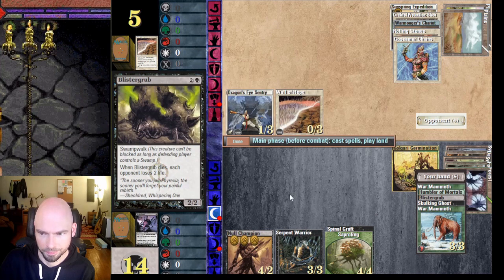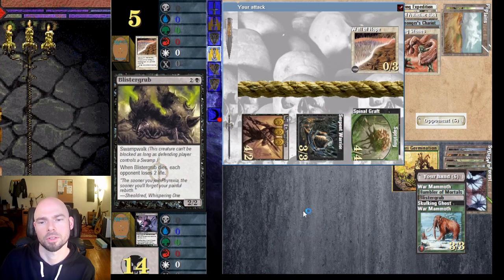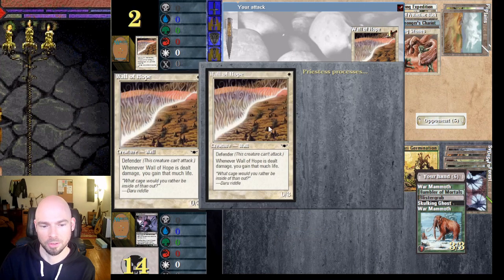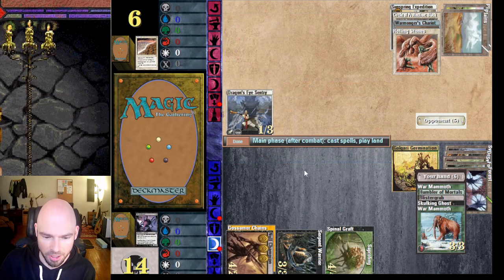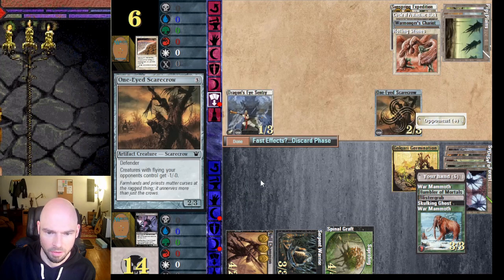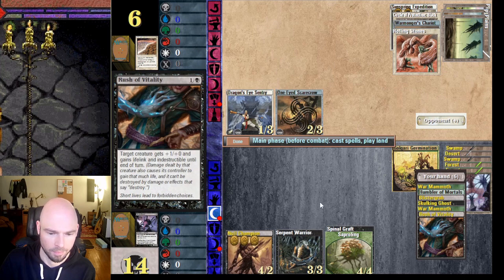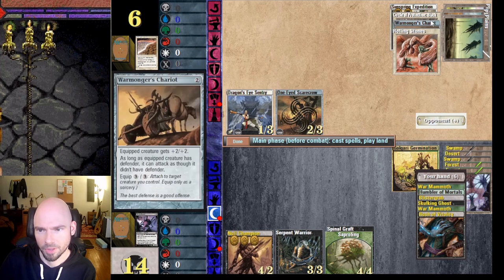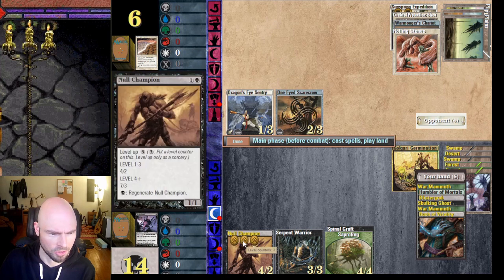Attack with all three — Gossamer Chains on my Null Champion, it loses all its level-ups. Destroyed a Wall of Hope and did a little damage. She's still real short on mana. It didn't bounce my creature — that just prevented the damage from Gossamer Chains and then that bounced. Okay.